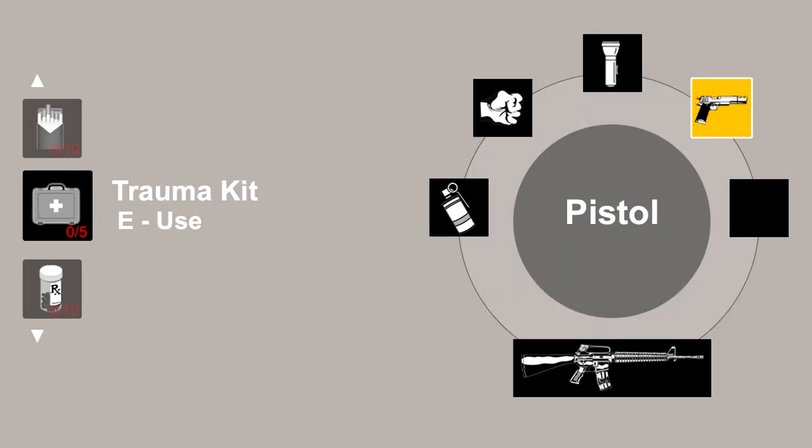Going back to the original mock-up of the inventory, a couple other things you might notice apart from the weapon wheel is the stuff on the left. There's a trauma kit, an RX pill bottle, and cigarettes — all with numbers next to them. You can apparently only carry five trauma kits but 10 cigarettes and 10 RX pill bottles. The trauma kit is obviously for health, the RX pill bottle is probably for stamina, and the cigarettes — like in RDR2 — will probably increase your special ability.